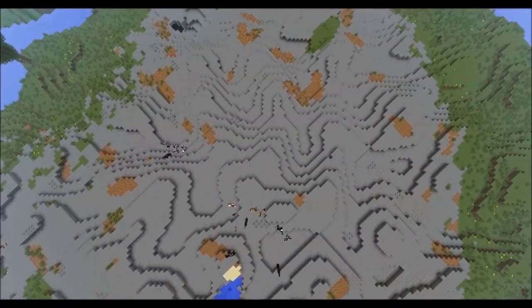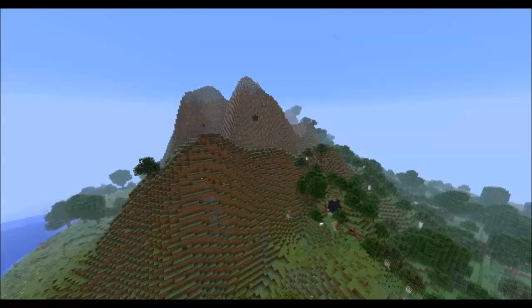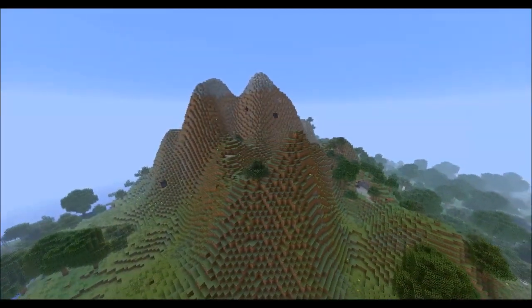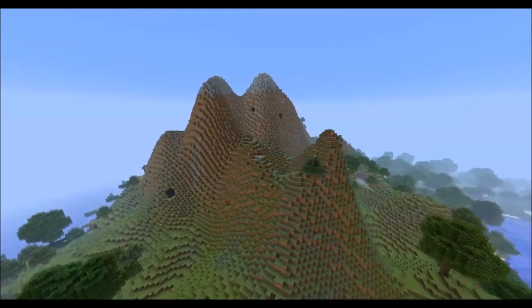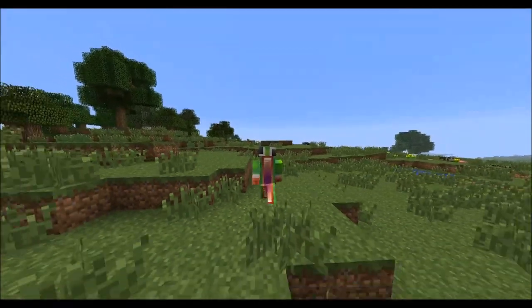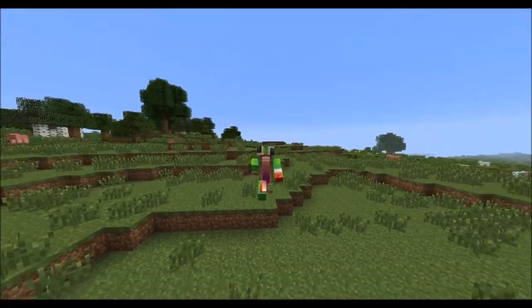We are about to see a mountain right after this clip. Here is a little peak of the mountain. The mountains just look a lot more realistic. The blocks are just a lot more neatly placed in this mod. It's just a whole new generator that's so much better. It's really a big difference.